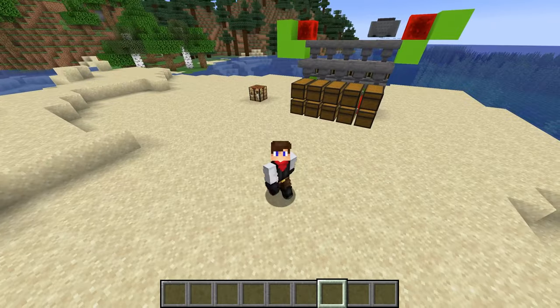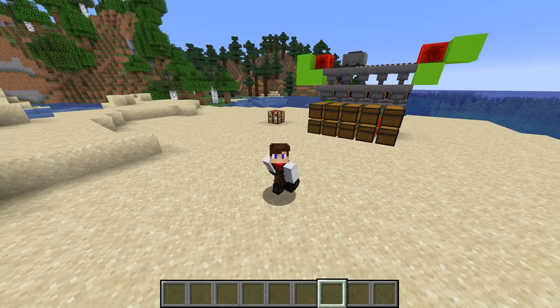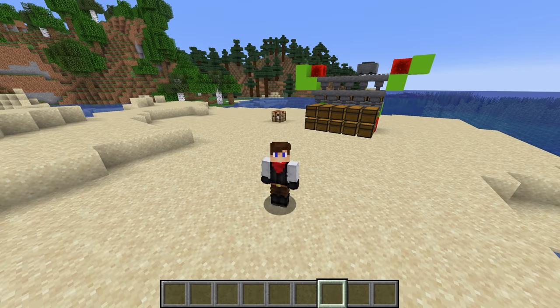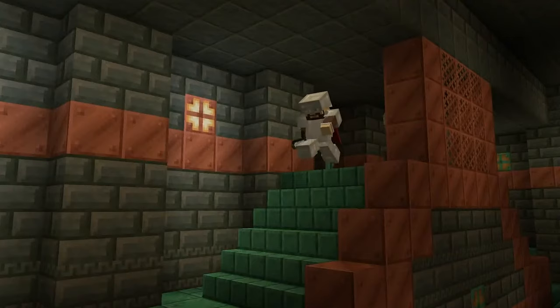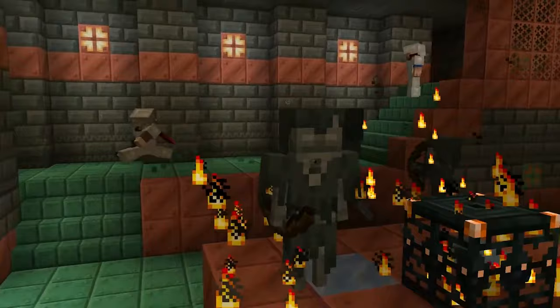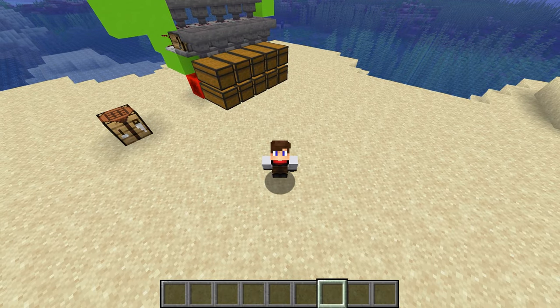Someone who doesn't even know redstone can use the crafter pretty comfortably, though I still have to look at tutorials to really understand it. That's the first snapshot of Minecraft 1.21. I thought we'd get the Breeze, the Trial Chambers, and everything today, but we just got the auto crafter. Hopefully that drops next week and I'll cover it on the channel when that snapshot drops — stay tuned!